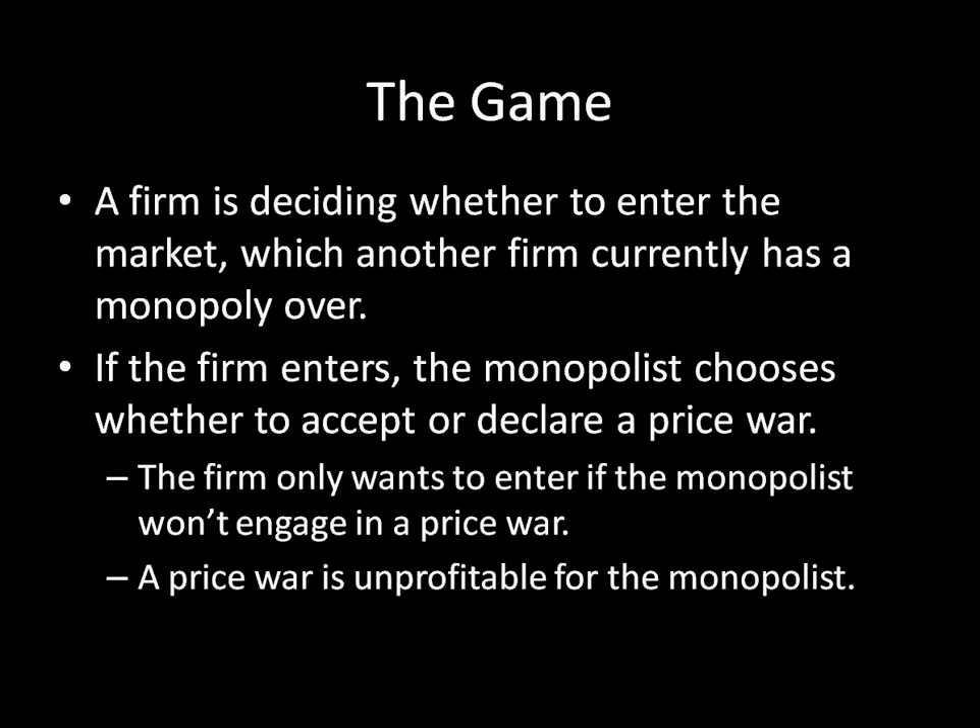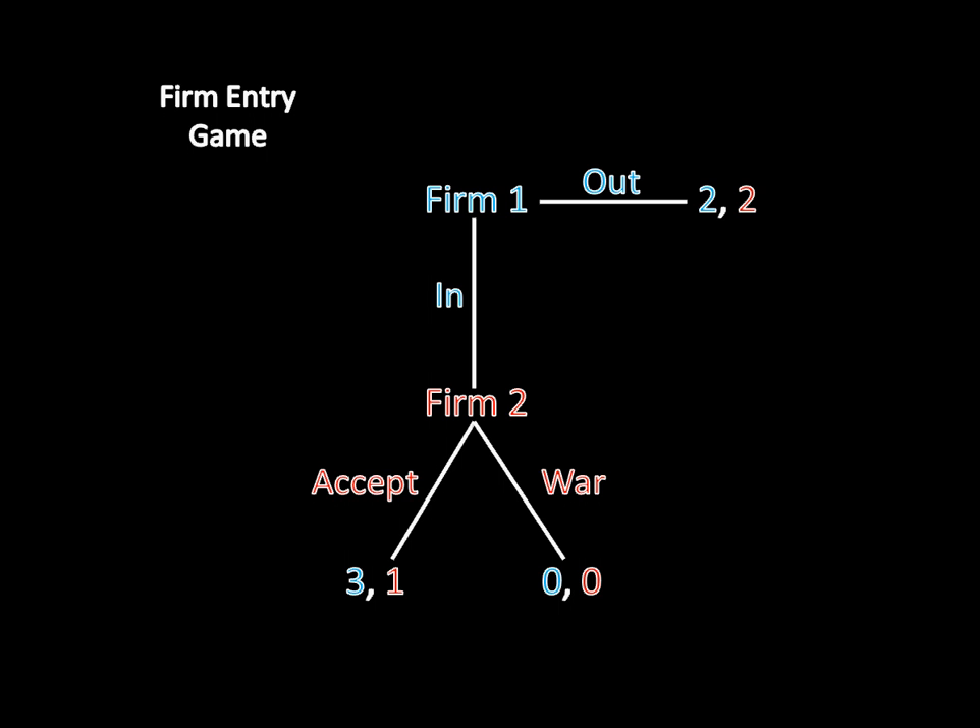The game actually looks like this if we diagram it out. This is what we call a game tree, which organizes the order of moves. Firm one begins the game by choosing whether to go in or stay out. If firm one stays out, the game is over, and firm two gets to keep its monopoly over the market, getting a payoff of two. Firm one keeps its investment, so it's also getting a two. If firm one enters, firm two can either accept firm one's entry or reject and declare a price war. If firm two declares a price war, all of the profits disappear and everyone gets nothing.